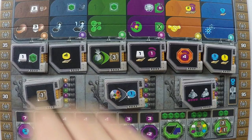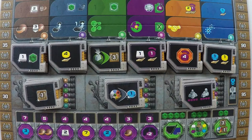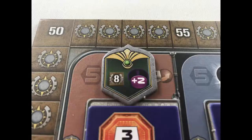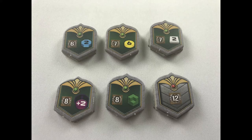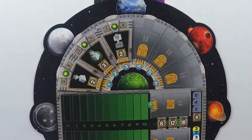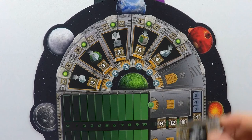Randomly place a green-backed tech tile on each space of the research board. Add the matching tech tiles to each to give 9 piles of 4 tiles. Place 1 random advanced tech tile on each of the 6 spaces and return the rest to the box. Add 1 random federation token to level 5 of the terraforming research track. Put the remaining piles, green side up, next to the board. Note the 12-point tile is grey on both sides. Randomly place 1 scoring tile on each round space of the scoring board and return the rest to the box.